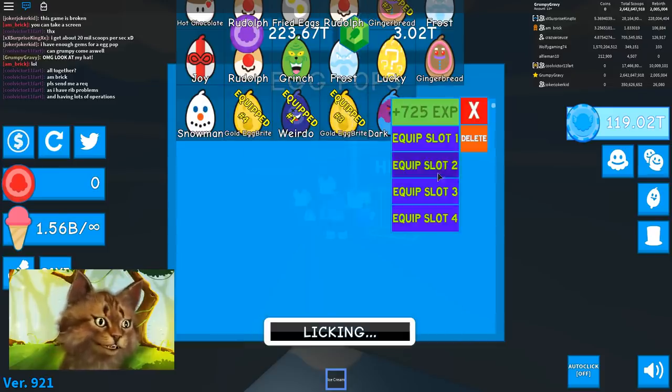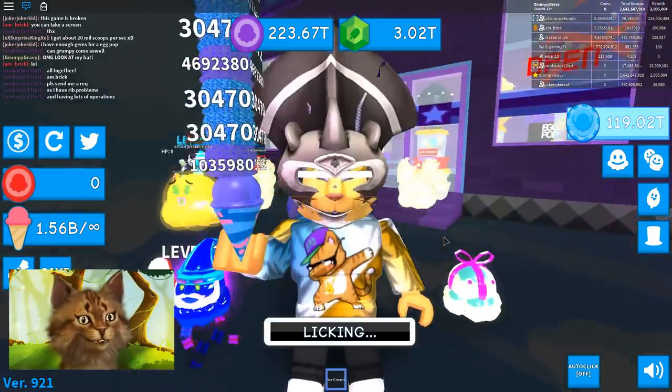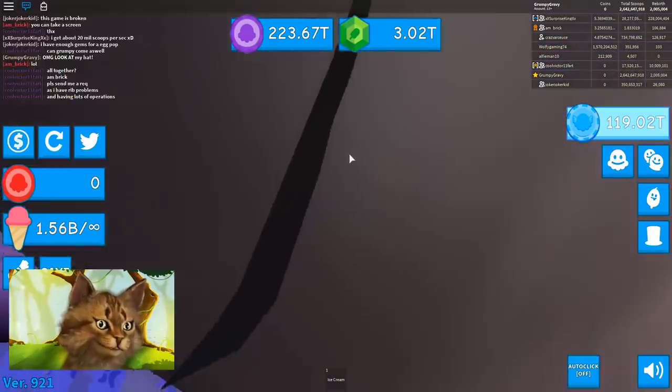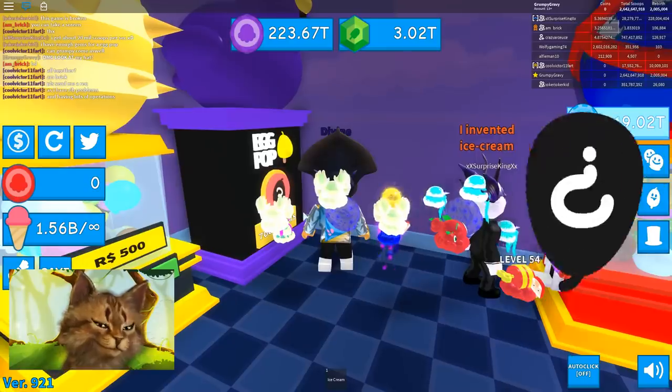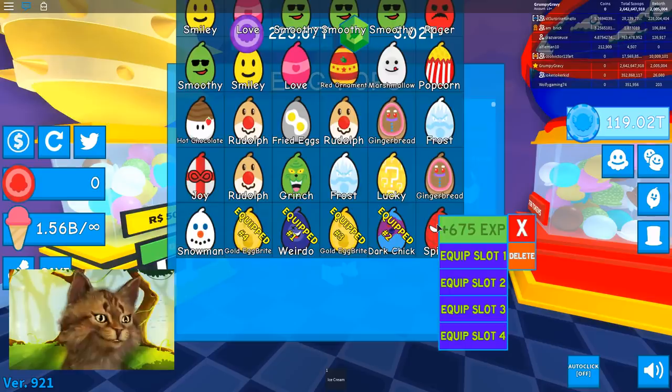Oh, dark chick. That must be rare. We're getting a lot of these pops from these. It's so good. Let's equip this on slot 2. Dude, we're getting such rare stuff. I'm gonna keep this hat because it's just really funny. Let's check out this — should we? Let's buy one. Let's see what happens. See how good these things are. Spider-Man!